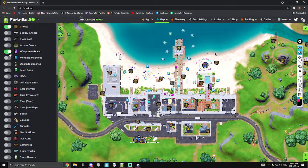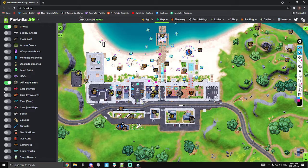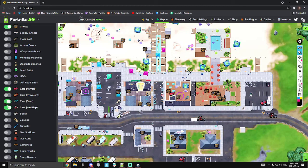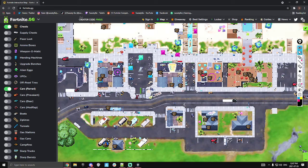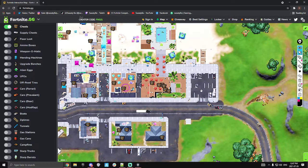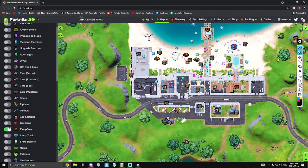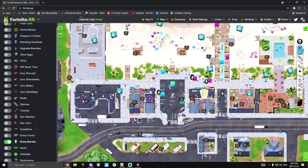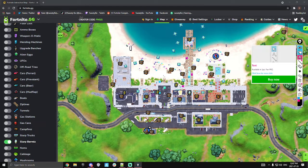There are no alien eggs, but remember the off-road tire locations - a lot of them are over here at the gas station and basketball court for car spawns. For Ferraris, they can only hold two people but get two of them and you're good. Sedans spawn everywhere. Remember you have a 100% car spawn here which is the fast car. Campfires are mainly on the beach. Slurp barrels - there are enough for everybody but they are spread out.